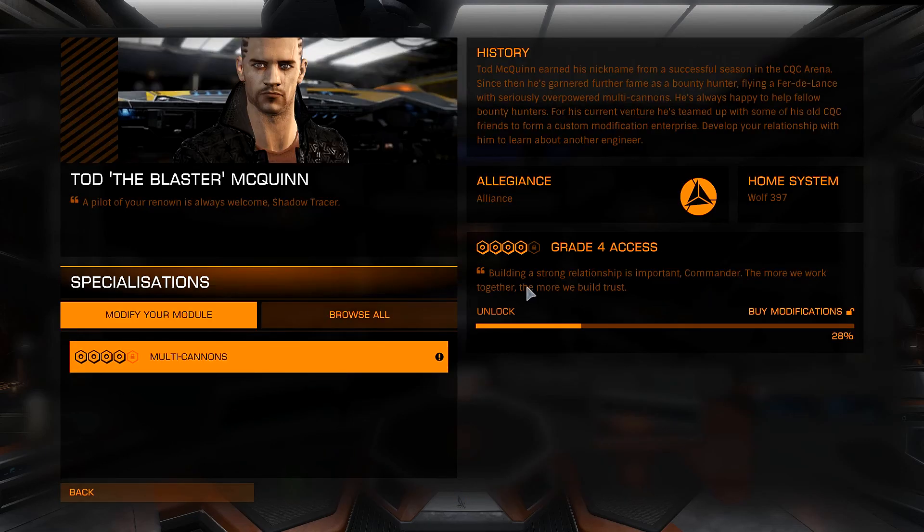We did not achieve Grade 5 access, but now we know we can use Alliance bounty vouchers to increase our reputation with Todd the Blaster. We're at 28% reputation with him right now, so quite possibly the next round of upgrades we do here for the multi-cannons could be Grade 5 — we might just skip Grade 4 altogether. That would be really cool.